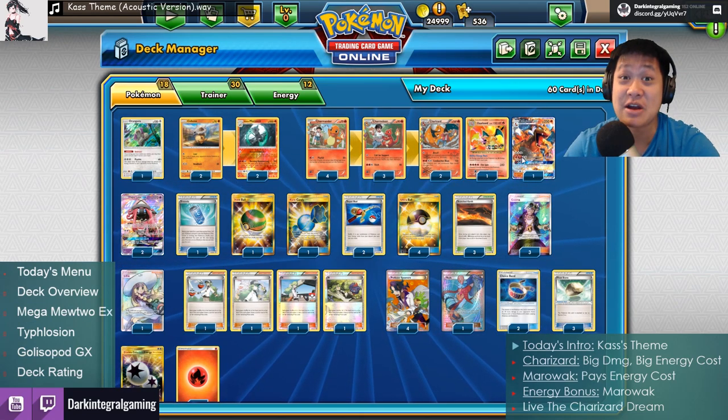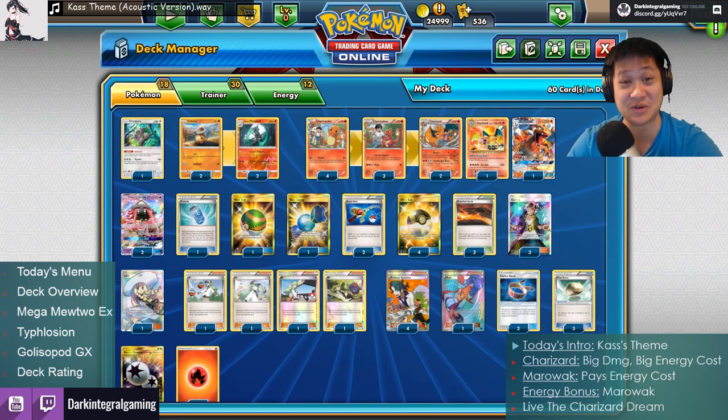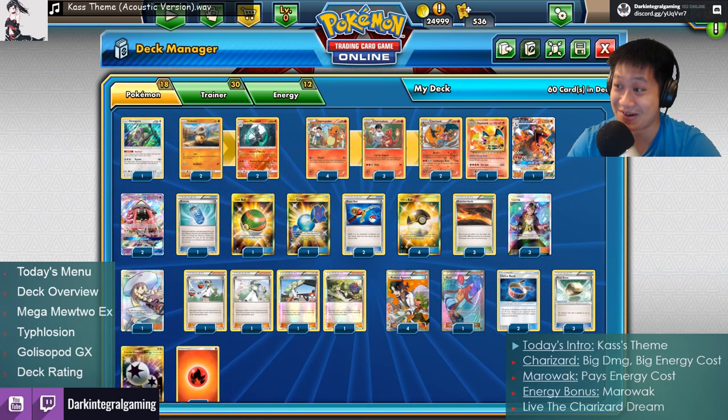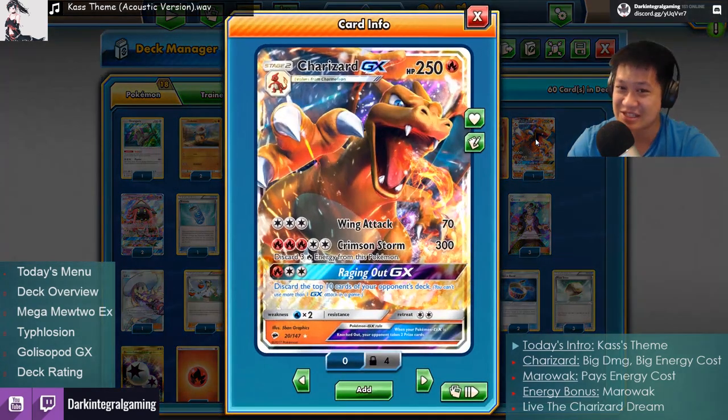I'm going to explain how this deck works very quickly, then we'll get to the matches. First match is against Mega Mewtwo EX, second match is Typhlosion, and third is Golisopod EX. Let's get started.